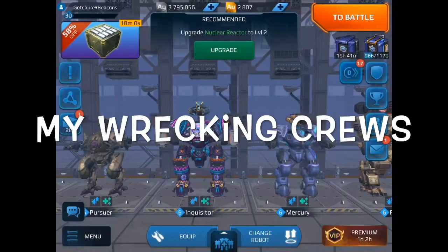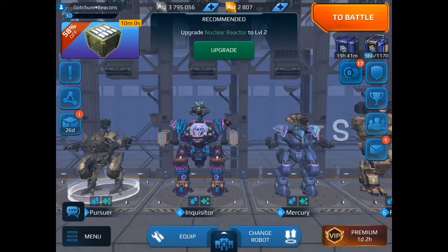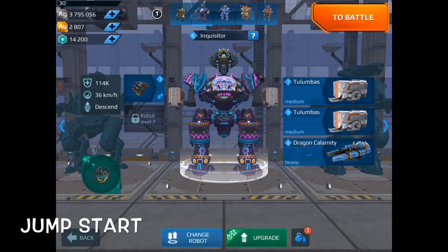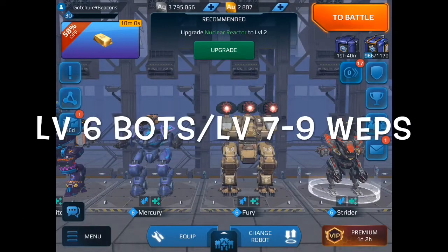Let's start this show by introducing the boys that make all the noise — my wrecking crews. We got the old guard and the new recruits. Starting with the new recruits: first we got Stinger, my Exodus Padada Strider; then Flash, my Gust Halo Pursuer; then Jumpstart, my Talamba Calamity Inquisitor; then Freezer Burn, my Shredder Ember Mercury; and then Major Pain, my beautiful Zeus Fury. These bots are all level 6 and the weapons are anywhere from 7 to 9.